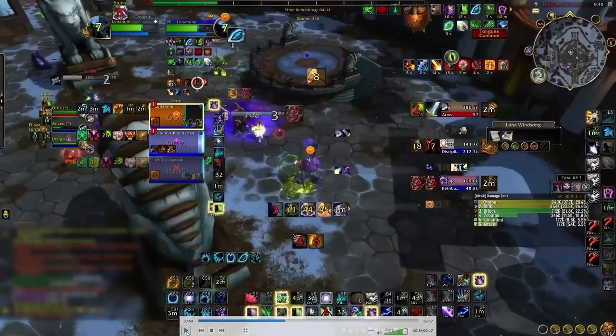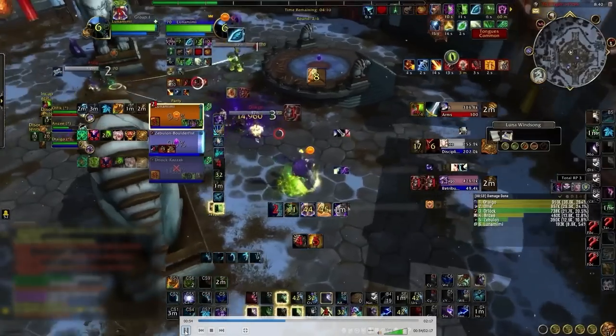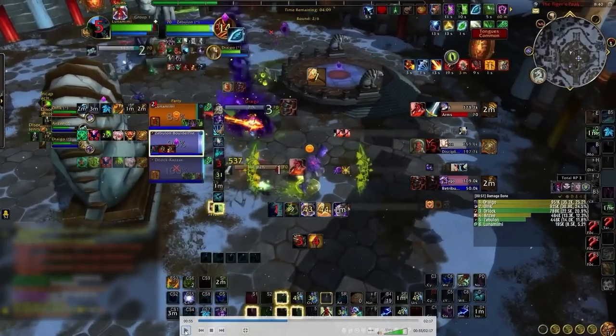Here you can see that the enemy team has, at least for the moment, committed to you. And we're about to see the first positional mistake that's going to snowball into the loss. If there's one thing I want you to take away from this analysis, it's going to be the following interaction.